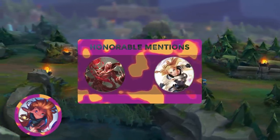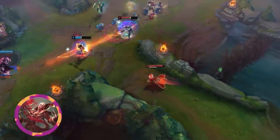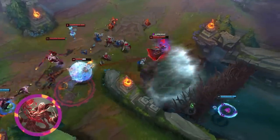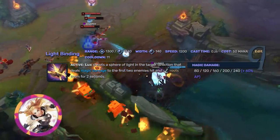Honorable mentions go to Vladimir and Lux. Mages have little to no sustain in lane. Couple this with a finite amount of resources, and eventually they will have to base to refuel. Vladimir doesn't really have to — Transfusion is a mid-range point-and-click attack that can keep you topped off almost indefinitely. But if you want some hard crowd control, you can tack on Lightbinding instead. It does a respectable amount of damage and roots up to two targets for two seconds. Never a bad thing.